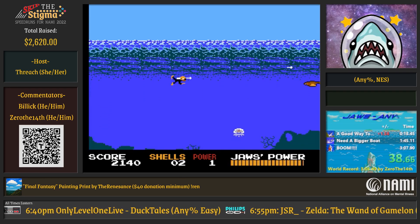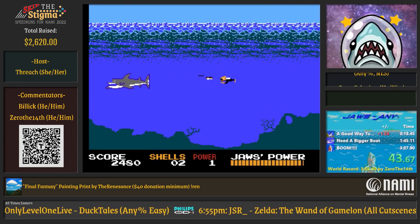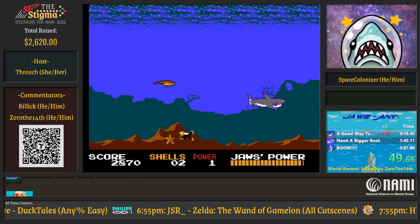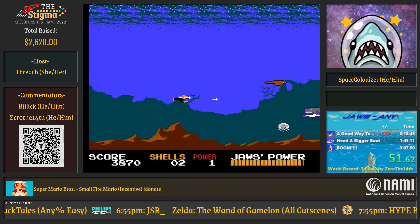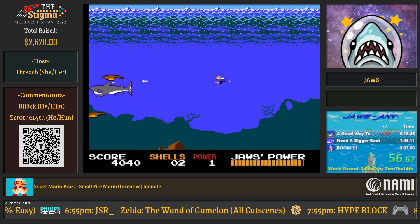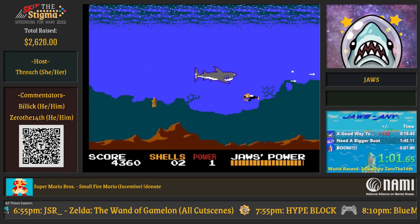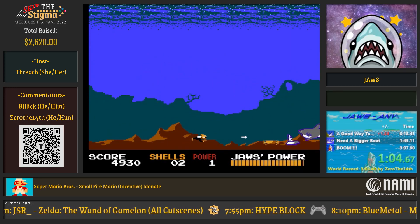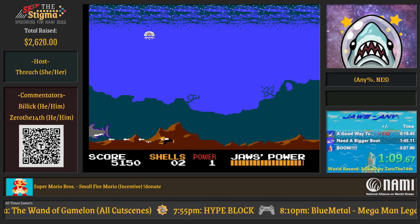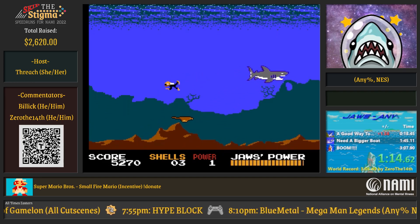We're not going to do a power one because that'll take too long — we need to do power one. Power one would be terrible unless you want an injured hand. We do have a power one category, but I was not prepared for a power one run. Nothing can really prepare you for a power one run, other than maybe getting something iron installed in your hand, just with the sheer amount of mashing you have to do.